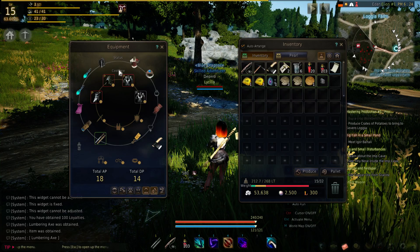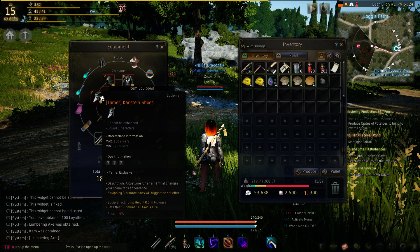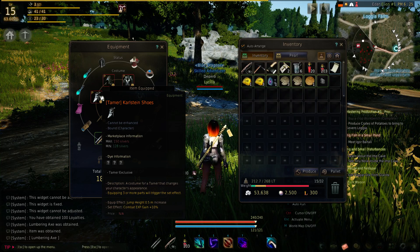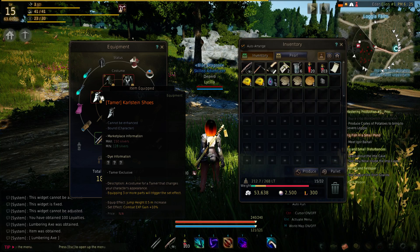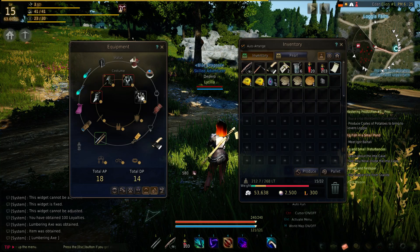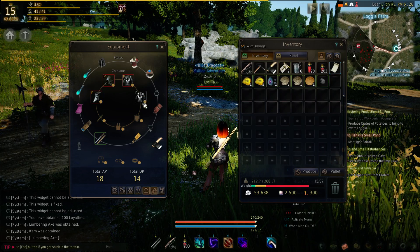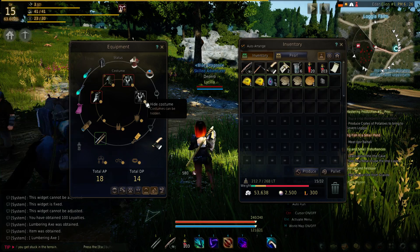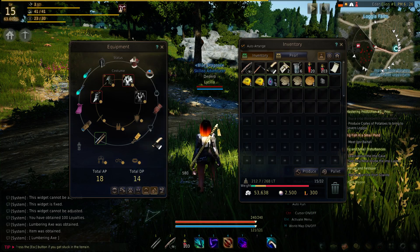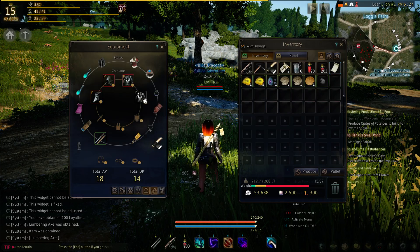The status circle has all the different status item slots. In the inner circle, we have costume. Usually costumes in games like this don't do anything, but if we look at this one, it has similar stuff to the status items — and it actually has set effects, things that it will do for you. Combat XP is increased and everything like that. I noticed one slot wasn't lit up — turns out this item takes up both slots, so the second one is grayed out.